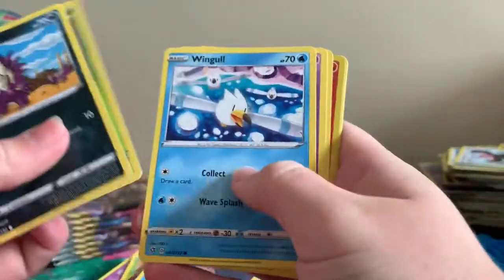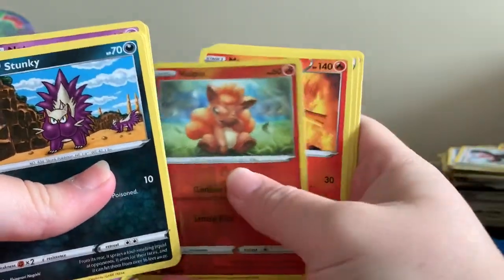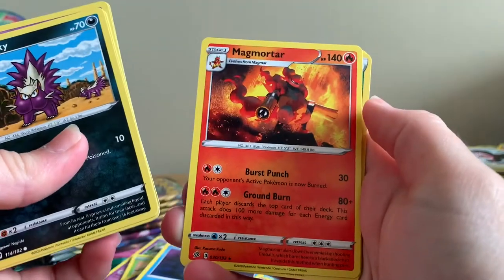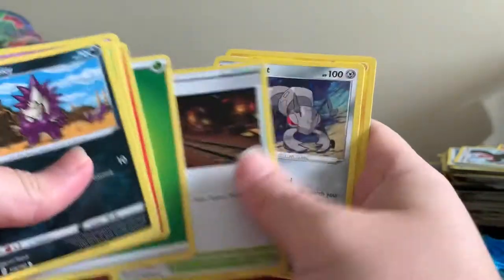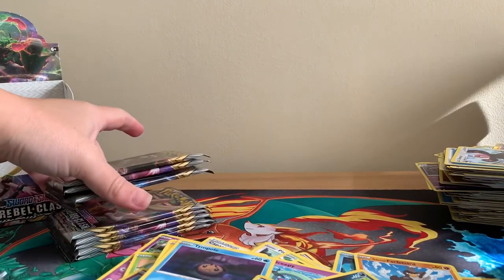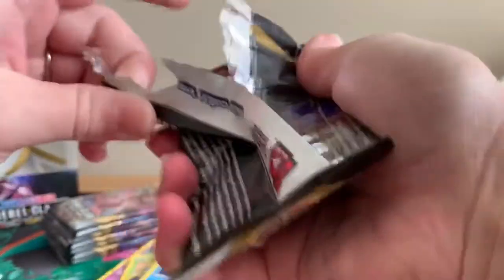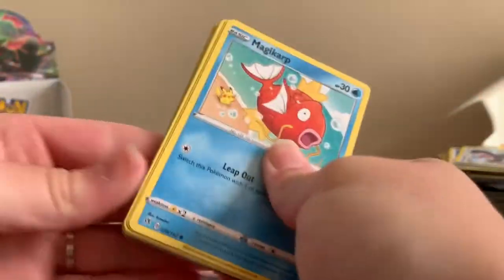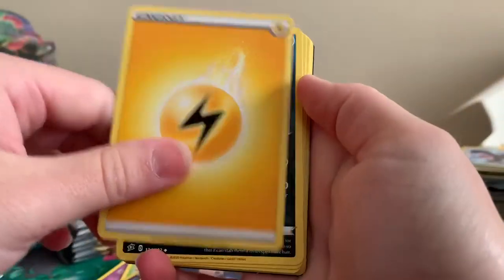Wingull, the two Barboach, Reverse Holographic Vulpix, and a regular rare Magcargo — I can never say that one properly. We're down to our last eight packs, guys. Well, we haven't seen any Rainbow Rares yet — we have had a Full Art Trainer, but no Rainbow Rares or Gold Secret Rares yet. So we'll see.